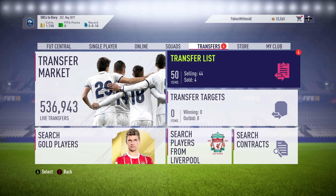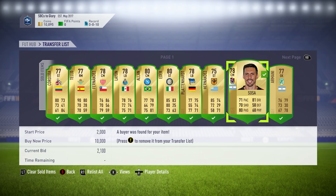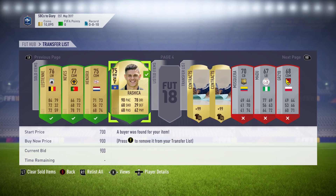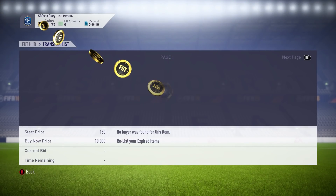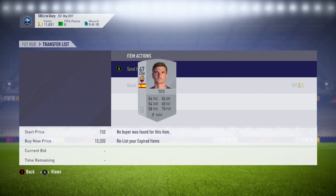We have 50 items on the transfer list, selling 44 of them, and 34 have sold — only 10 items that did not sell. Sosa went for 2k, and I also had a couple of silver guys that actually went for quite a bit. One went for 800, another for 2.5k — I would normally just discard that card but he probably needed for an SBC. The rest that didn't sell I'll just quick sell. Now we're sitting on 11,000 coins, but with the Mohamed Salah investment that cost me 20,000 coins, we're sitting on around 31k right now.